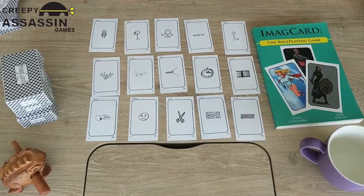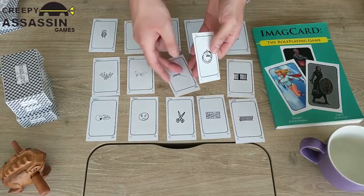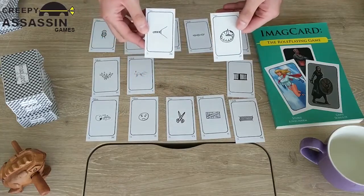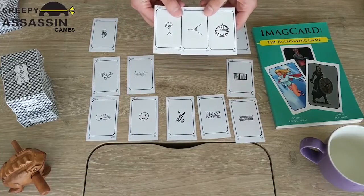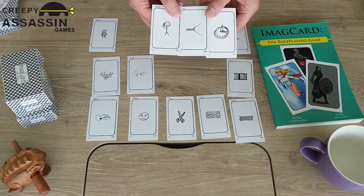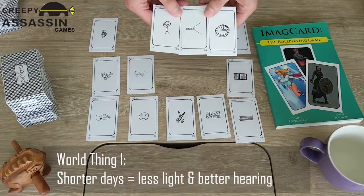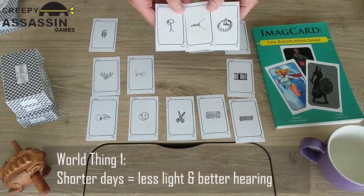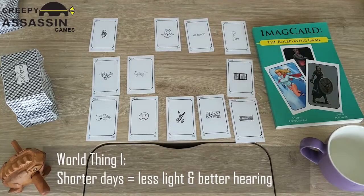Each player will go around the table and select up to three of these to come up with a fact about the world. These have to be wide-ranging facts — basically something that affects the entire world. Let's start with something simple. Taking the sundial, the flashlight, and the person listening, we'll say there is an extreme shortage of light because days are incredibly short, and therefore people have incredibly good hearing. Bing! We've just created a very complex world thing that we can build on later.